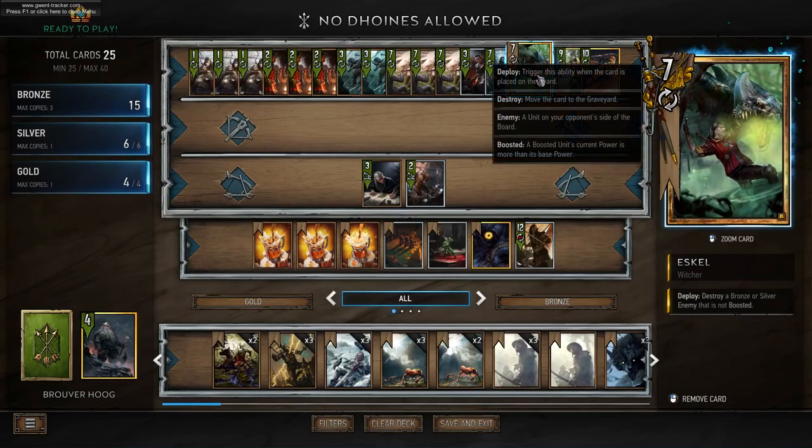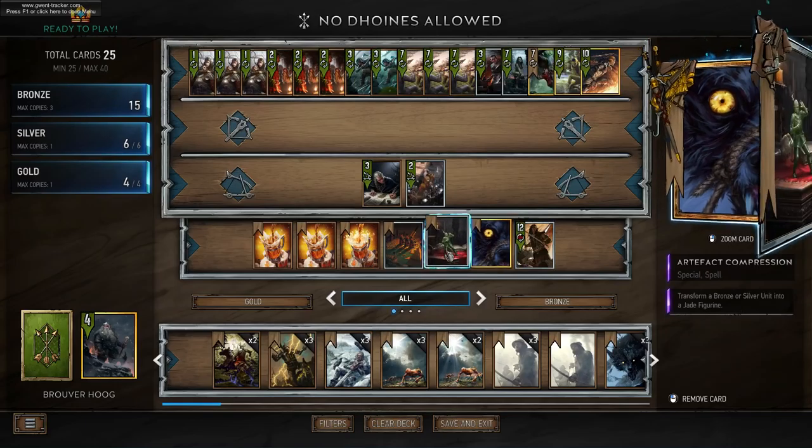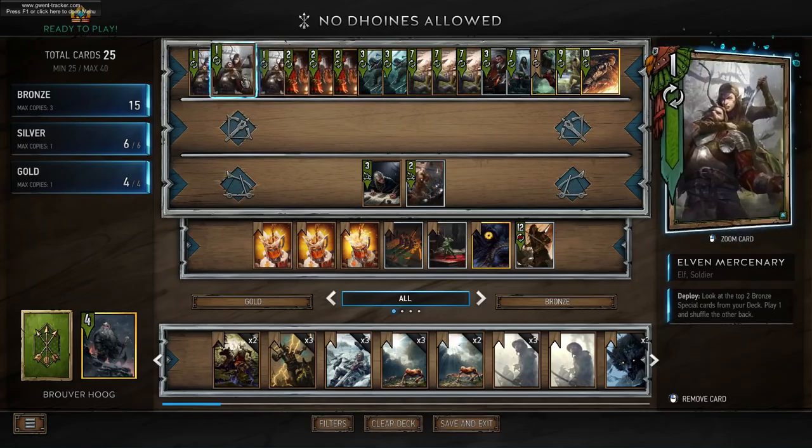We have Eskel for removal — just to remove problematic units. We have Muzzle again for removal. We have Artifact Compression for removal, and we have Marching Orders which will allow us to target draw our Elven Mercs.